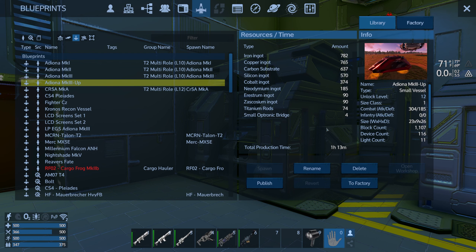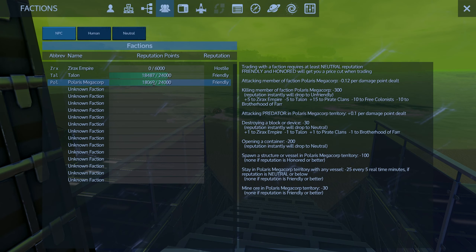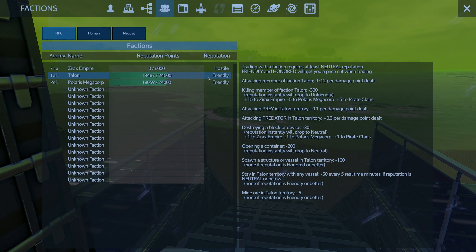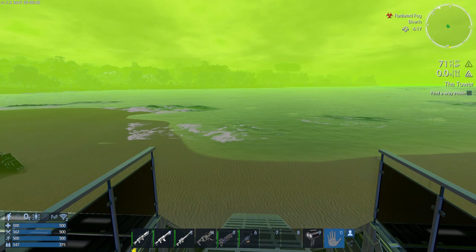We might get lucky and find some Rastrum or Zascosium. How many credits do we have? After buying and selling we've got 8,500 credits. We're friendly with the Polaris Megacore. We might annoy them at some point since it's much easier since versions 1.6-1.7 to redo your reputation. It used to take 6,000 points per reputation level.